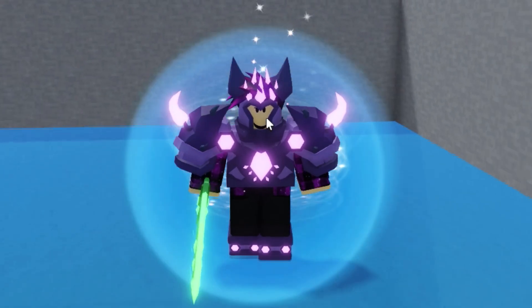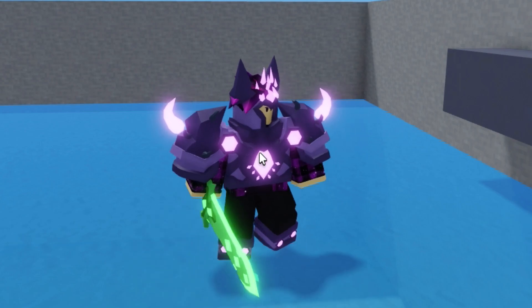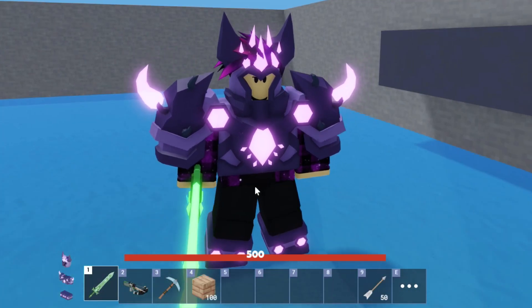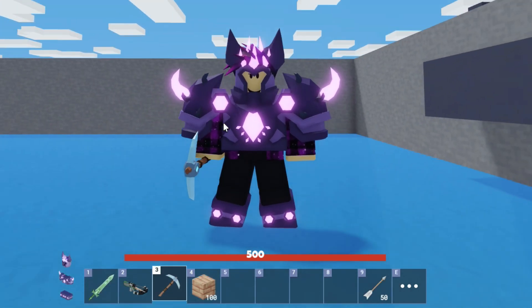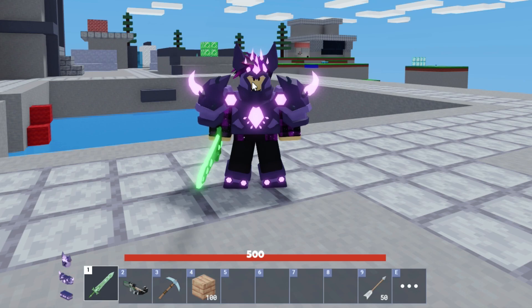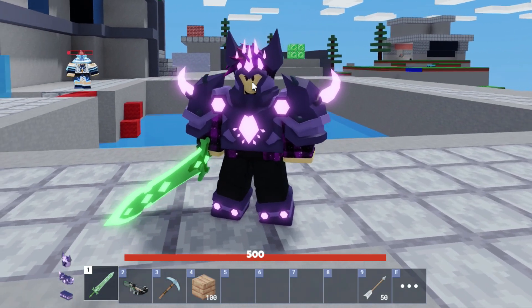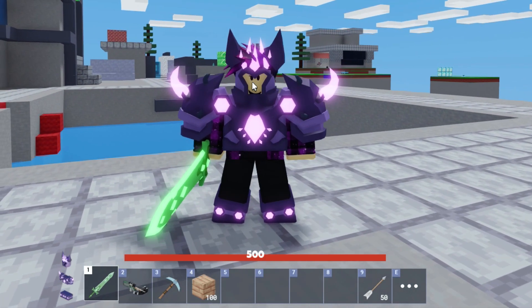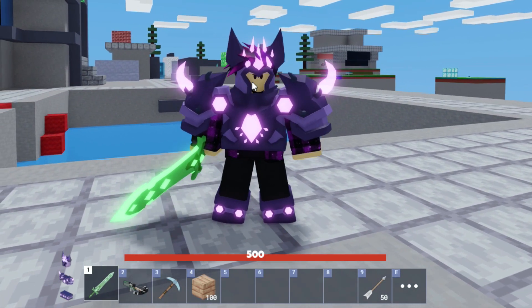I now have the juggernaut and the juggernaut gets OP stuff: purple armor, 500 health, an emerald sword, tack crossbow, and a diamond pickaxe. This brand new armor is a lot stronger than emerald armor, plus you get the emerald sword and tack crossbow. This must be a very overpowered game mode for the juggernaut.